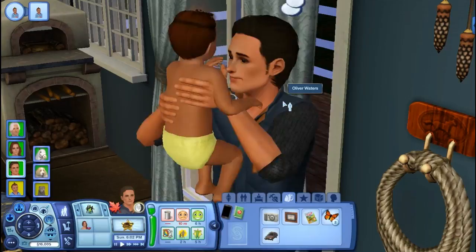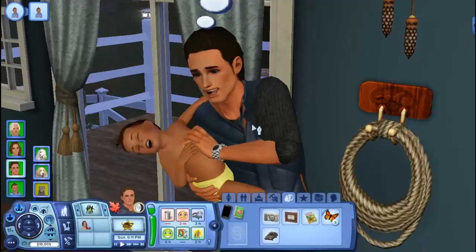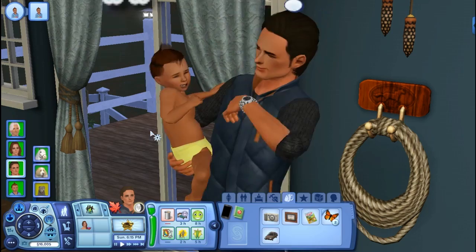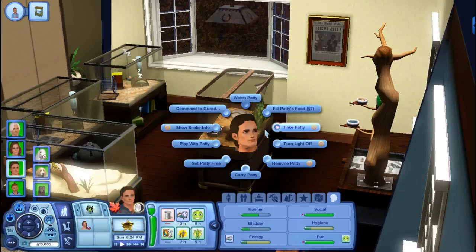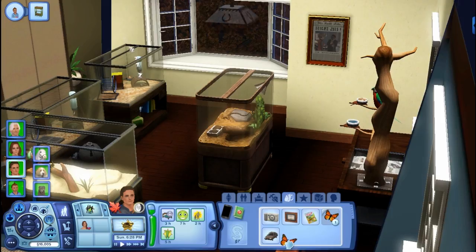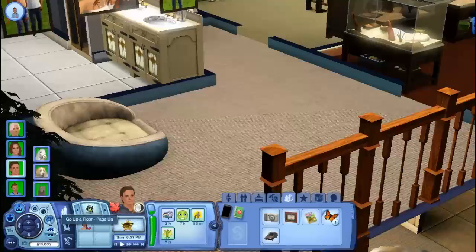Let's attack him with a claw since he was such a good boy today, and let's tickle him as well. He's kind of tired, so we'll teach him how to talk tomorrow. Let's put Grayson in his crib and go put down our little butterflies — let's buy a little table up here for them.